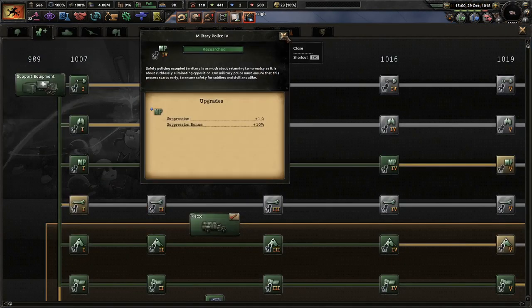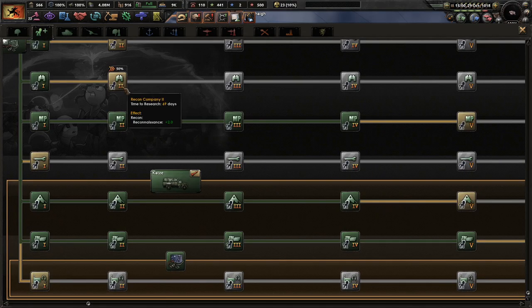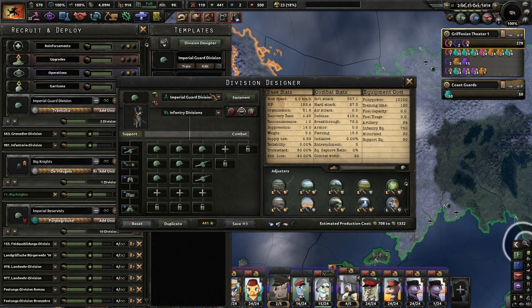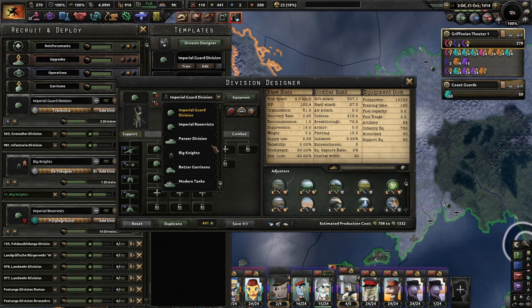Another comment from yesterday was that magical infantry are pretty good — they have their special time, their place. I would like to try them out sometime. Division designer, marines — I would have to research them first.